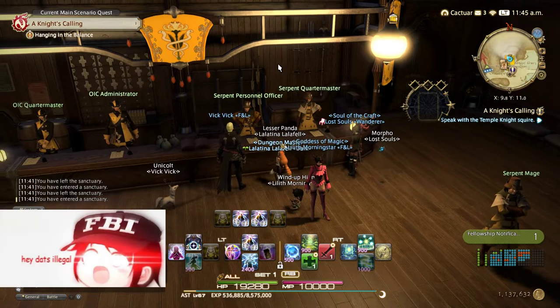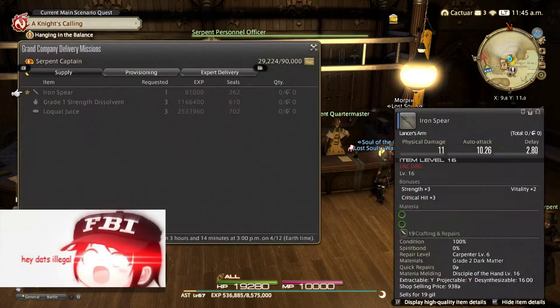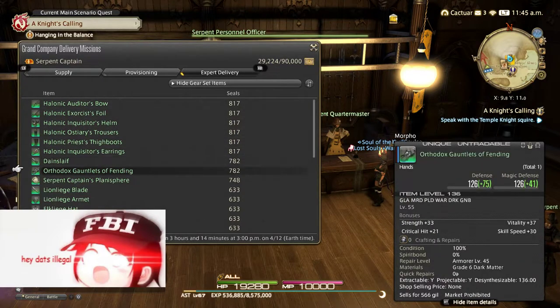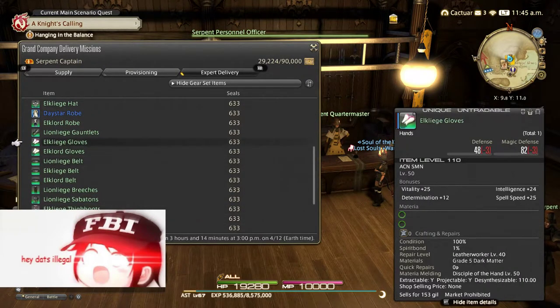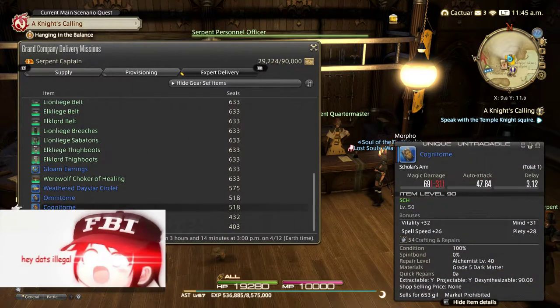The other important part of gear in this game is glamour — glamour is really important. I kept anything that was Hellhound or Orthodox because gear from the vault has a high chance of looking good. I also kept all my PVP gear, all my weapons, and blue items that I liked.